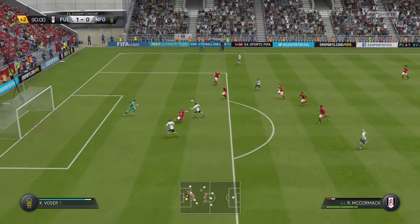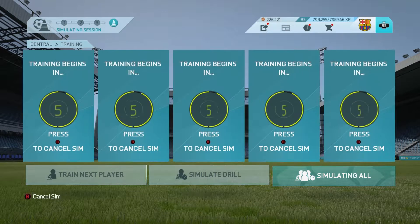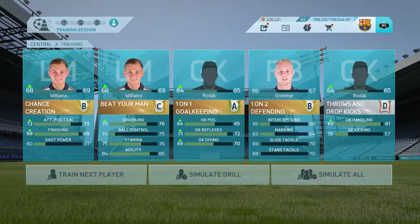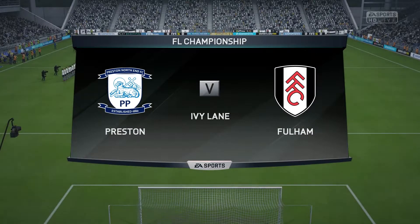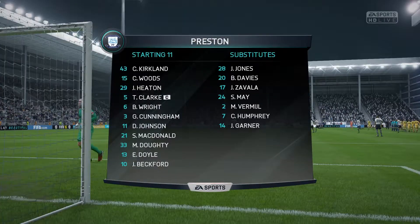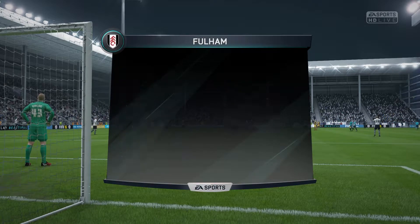We win the game 1-0 — another three points to us. After the game we did training and Williams and Rodak both went up. Williams is now 69 rated and Rodak is now 65. It's really good growth — we've got so many good young players. Growing them and getting them to reach their potential is the key thing, because they are going to be the future of Fulham.